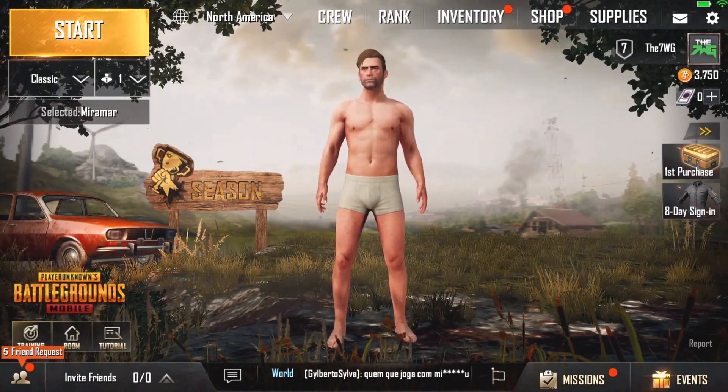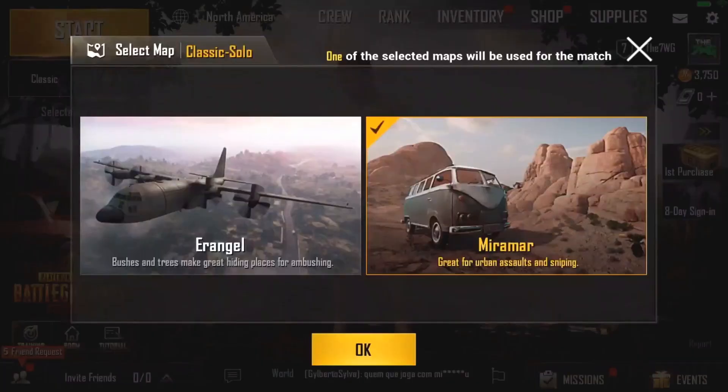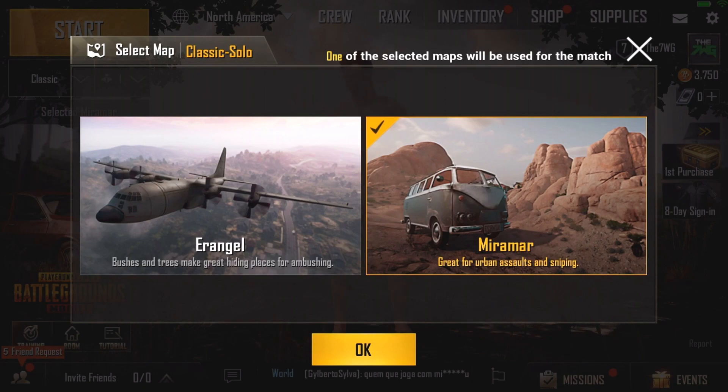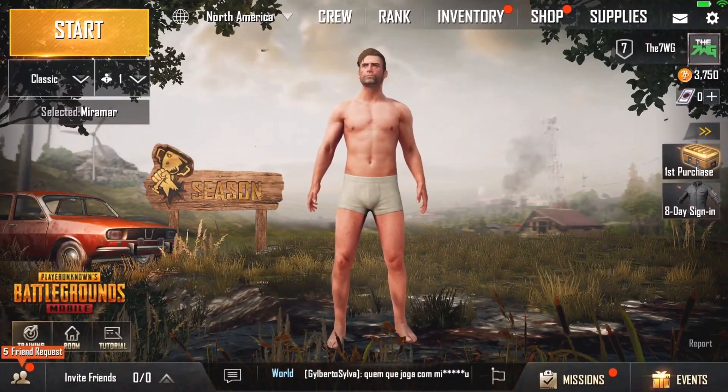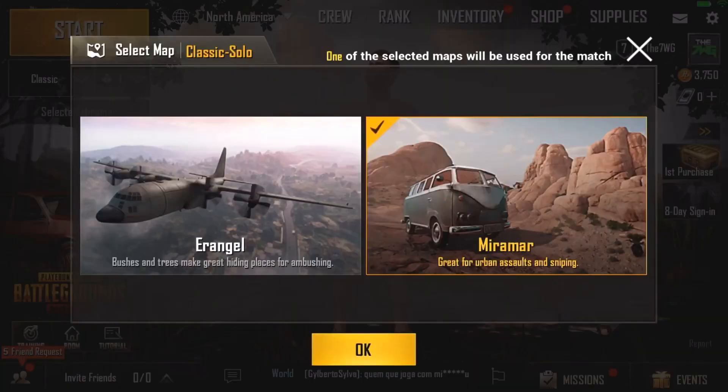One of the biggest changes you're going to see in this update is a new map called Miramar. To select it, go to the top left-hand side where it says 'select,' tap on that, and you'll be able to choose from Miramar or Erangel. For the purposes of this video, we're going to select Miramar.